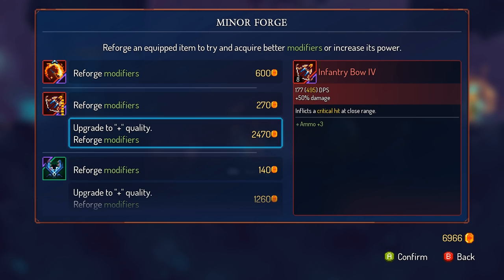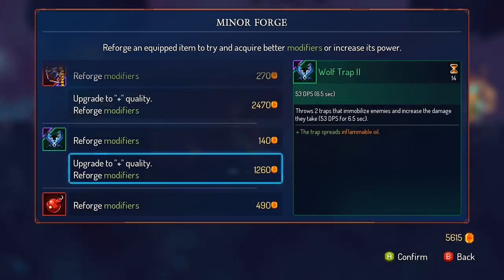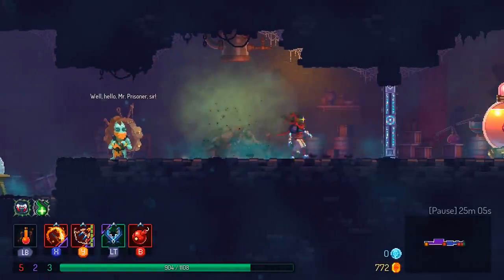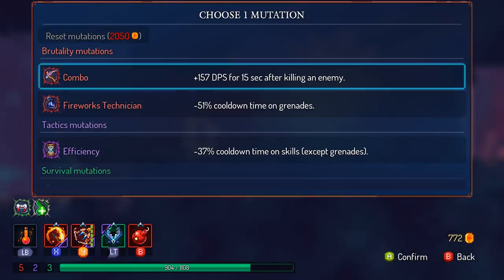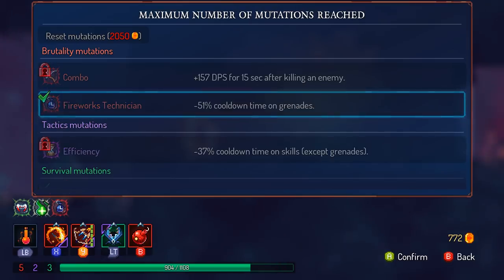We could reforge modifiers and put these to a plus. Victims burn! Everybody burns! 51% cooldown time on grenades - yeah, that's better.